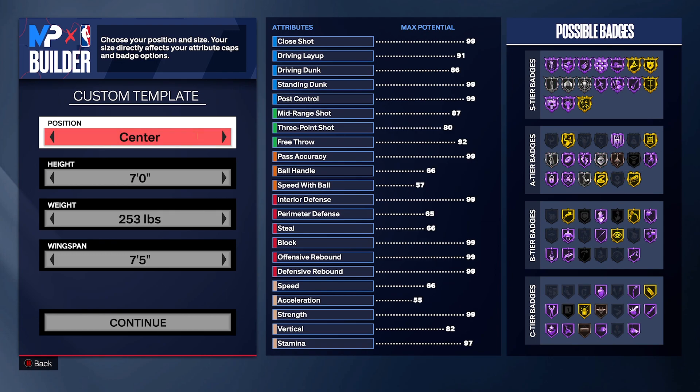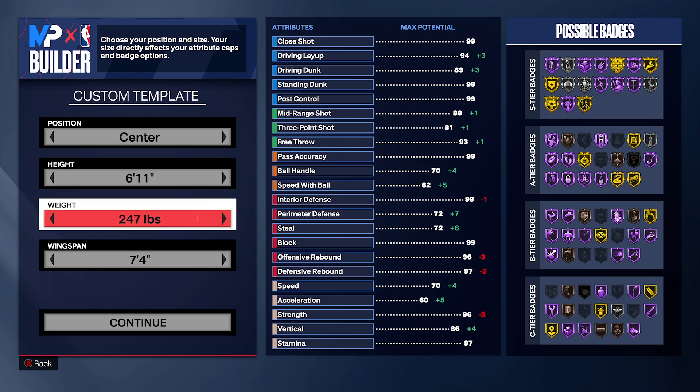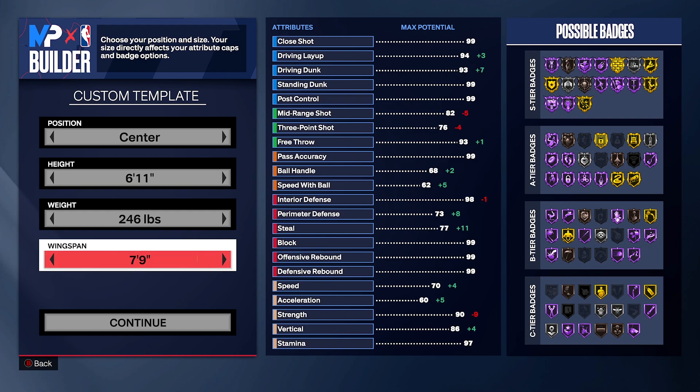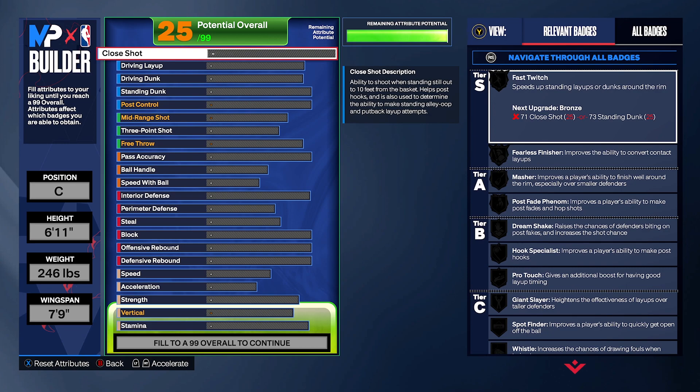This build is going to be a center at 6'11, giving you more on the three-pointer. You guys could make this build as a 7-footer, but we're keeping it at 6'11 to get the speed. Weight put at exactly 246 — not to the lowest — which gives you enough strength and also enough speed, giving you a 70 speed. Wingspan is going to be maxed out because our defense goes crazy. We're trying to get rebounds, blocks, and also driving dunk — contacts after contacts.